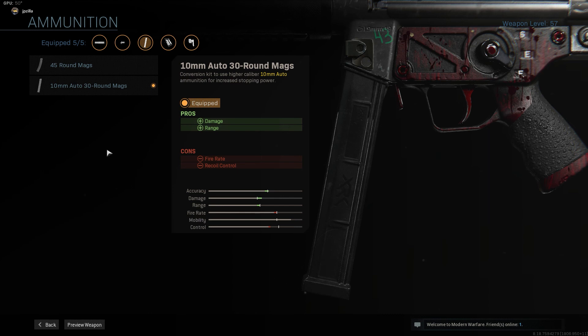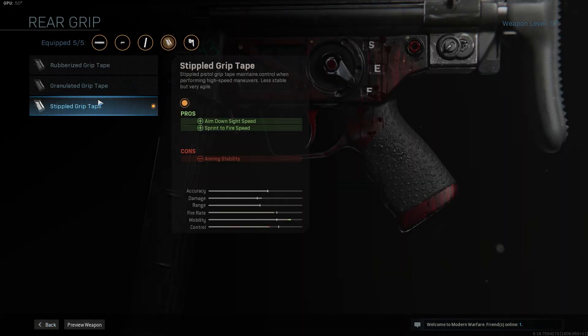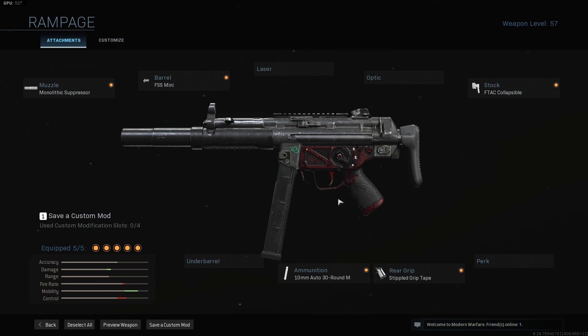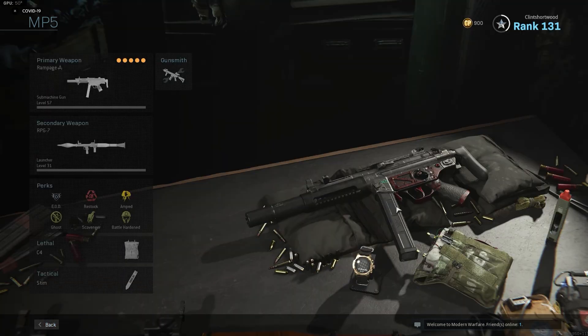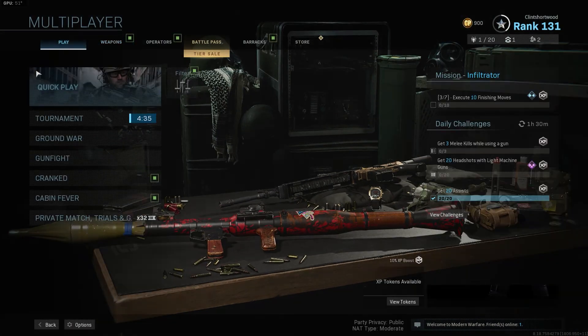Next we're using the 10 Millimeter Auto 30-round mags, which give us more damage and range while reducing fire rate slightly — though you honestly can't tell much difference between the 9mil and 10mil. Finally, the Stippled Grip Tape is one of my favorites; it gives us more ADS speed and just makes us a lot faster and snappier. That covers the attachments — let's get right to the gameplay.